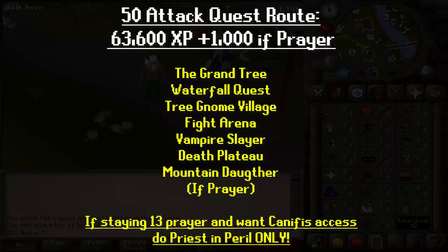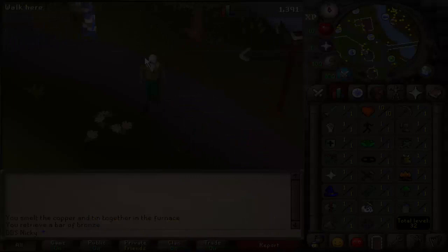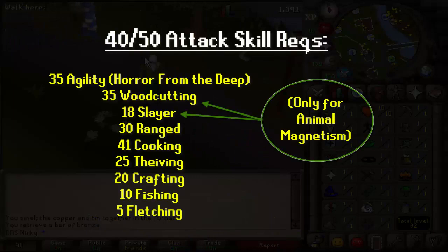If you're going for a 50 attack build, just do all of the attack quests you can. However, I do not recommend doing the Underground Pass, as the 3k XP reward is just not worth how annoying the quest is. If you want prayer, you can do Mountain Daughter if you want attack XP also. However, if you want access to Canifis and you want to stay 13 prayer, you have to do only the Priest in Peril quest. The 40 and 50 attack skill requirements are listed on screen, so pause if you are going for that sort of build.